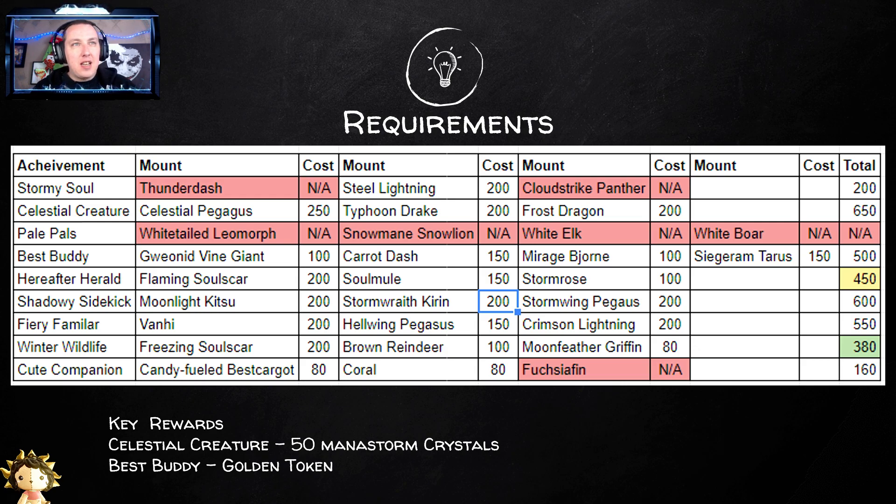The other key one is Best Buddy — even though it is 500, if you finish that one you're going to get a Golden Token. Right now a Golden Token would let you get the Soul Mule or Vani, which would help you work on another title for achievement points. The last one is Storm Rose — you could get that with login badges as an alternative, but I don't think people are going to want to give up the chance of three Serendipity Stones to get a mount that's only 100 Mana Crystals. Hereafter Herald is actually the second cheapest one to do, so it works out pretty well.